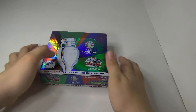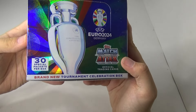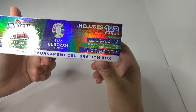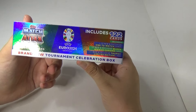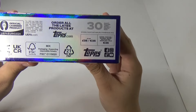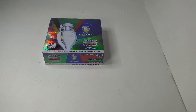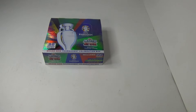Hi guys, so we've got a Topps Match Attax brand new tournament celebration box — 30 special packets per box, 122 cards included, 88 cards, 32 new exclusive Ones to Watch cards, one new exclusive Black Mirror Chrome card, and one trophy elimination card. It's 35 quid, but when they got released it was £9.99 on Amazon and Topps, so I thought why not buy another one. I'll keep this one — let's get straight into the box.